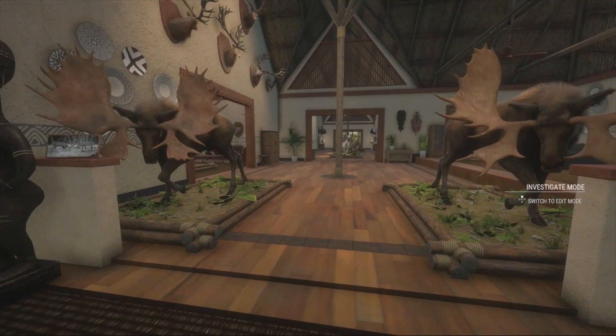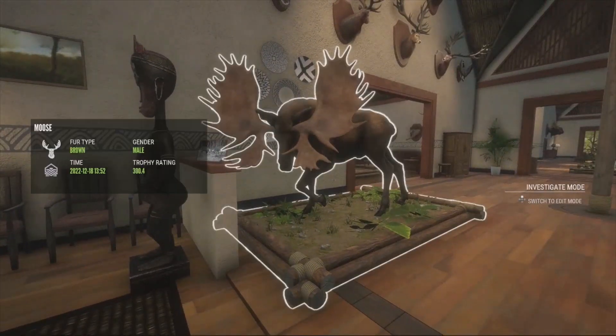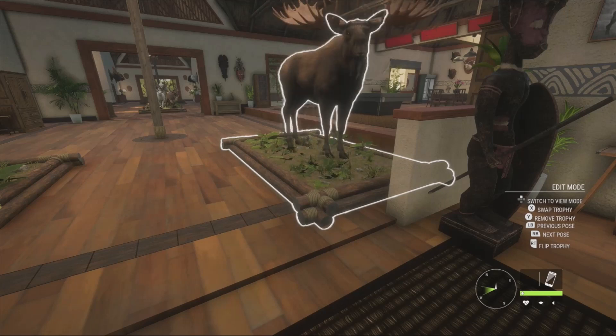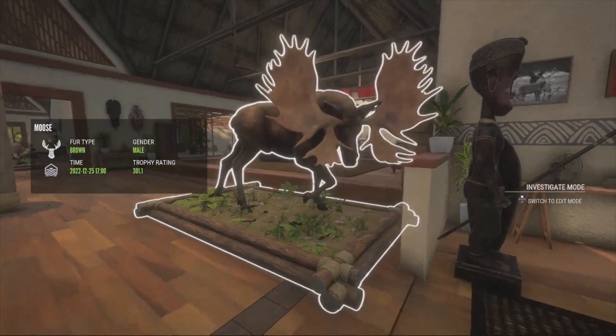So we're here in the lodge, and we're going to go ahead and place our moose. We're going to replace our 279.9 right here — killed that guy back in April, so we'll go ahead and remove him. And yeah, we're going to go ahead and place our 301. This is the 300 scoring one I got about a week or so ago. I will link the video down in the description. That was my first 300 scoring moose, and I was really excited about that. I did not expect to get another one so soon. He's a 301.15 — let's go ahead and place him right there. I killed this thing on Christmas, so I'll probably release it tomorrow, Monday for y'all — probably the 26th or 27th. 301.1, that is absolutely insane.